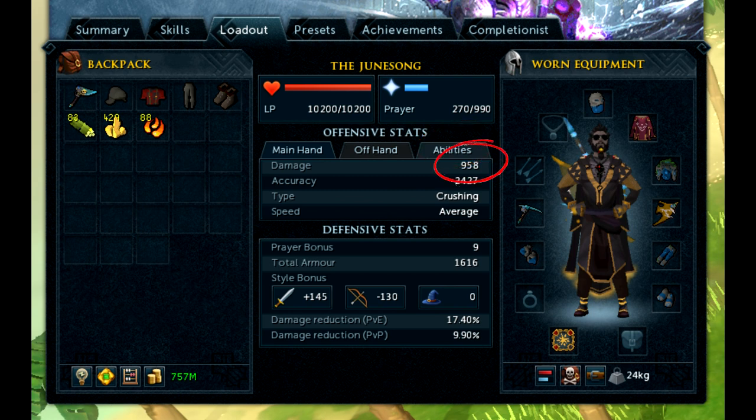The first value, damage, is the number that's being talked about in any ability description where it says, for example, 'deals 100% of ability damage.' Even for some of the wonky ability descriptions that say, for example, 'deal weapon damage' or 'your active spell damage,' this is the number that they're talking about. Your accuracy value here is what's weighed against your opponent's defense, and we'll talk a little bit more about how that's calculated later on.